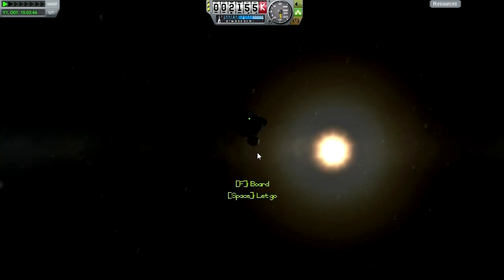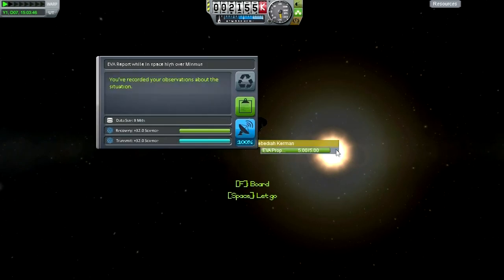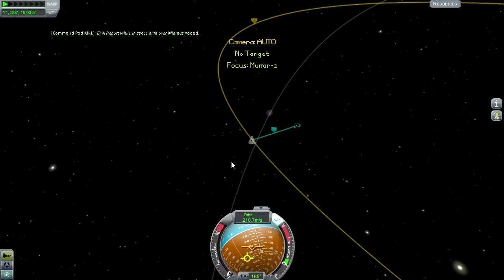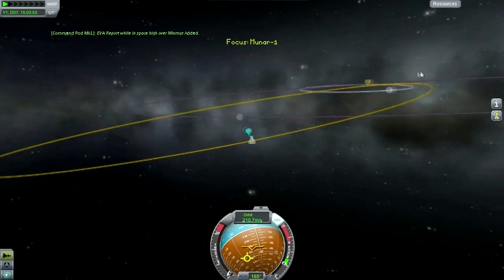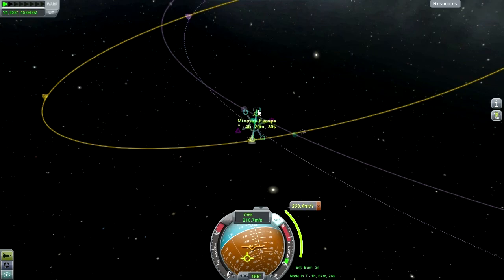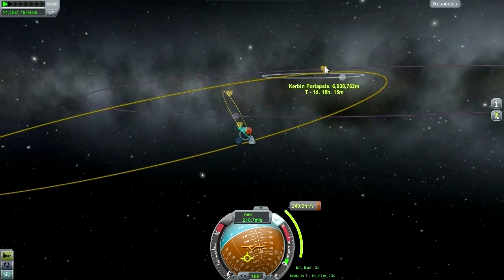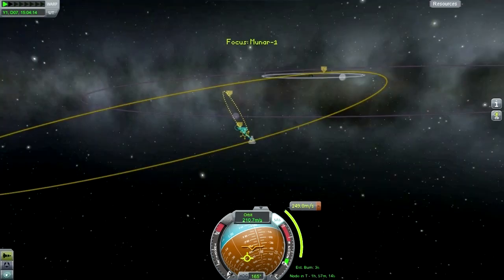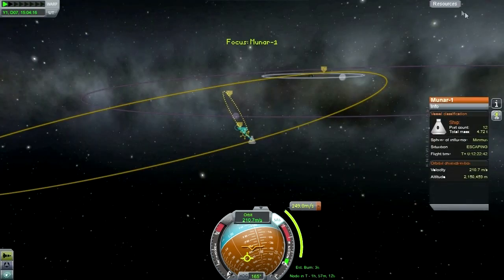EVA Jeb - we've got to record observations high over Minmus. Perhaps the safest thing: if we get into orbit, what's going to happen is we're going to have a polar orbit, which would be great for doing science but not so great for getting back out and trying to return home. I could calculate - maybe I should calculate the delta-V that I have left.